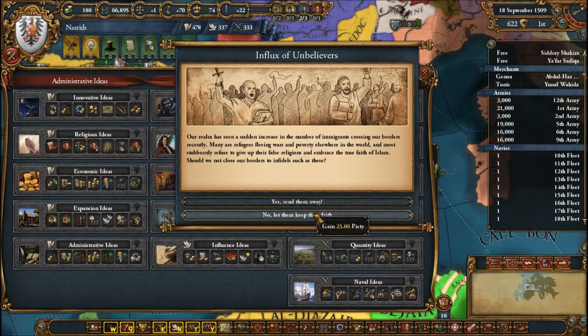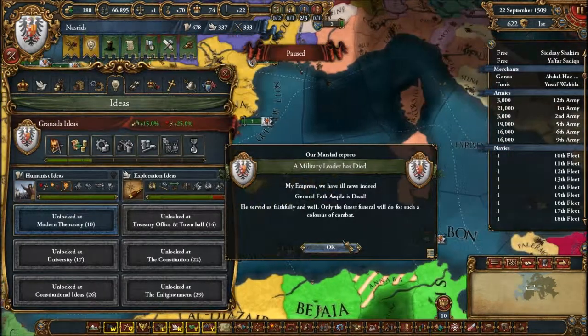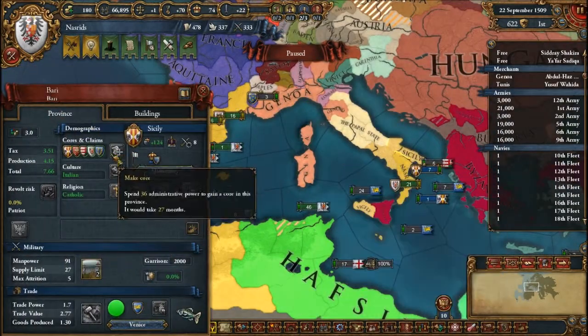Local nobility sucks, by the way — it's absolutely the worst thing ever. Some of these other provinces around here had it, and that's why it was really hard to core them.